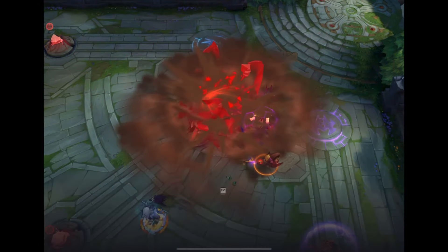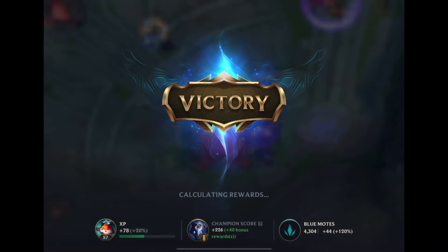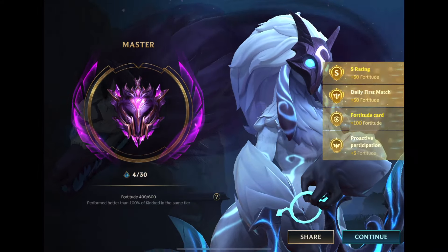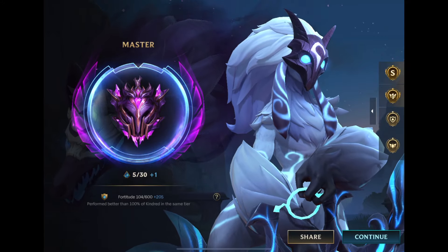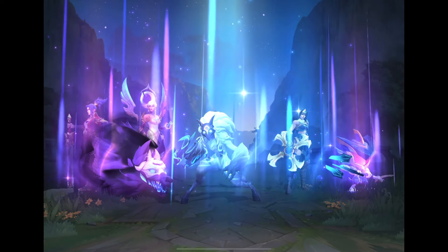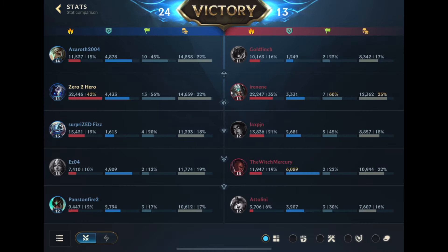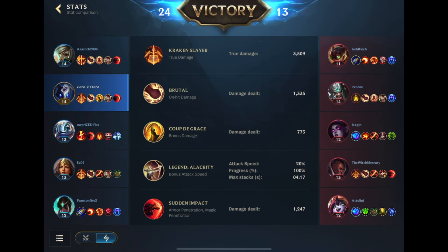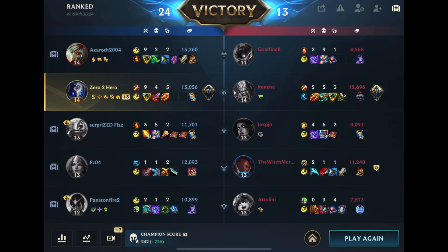I hope this video gave you the fundamentals you need to go from a beginner Kindred player to an expert Kindred player. Let's check out the damage dealt — we did 100% better than Kindreds in the same tier, which is nice, even though it is just Master tier. We'll take the MVP as well. 43% damage dealt, 33k damage — not bad, good carry performance. Thank you so much for watching. If you enjoyed this video, leave a like and comment below if you think Kindred is really strong or really weak.